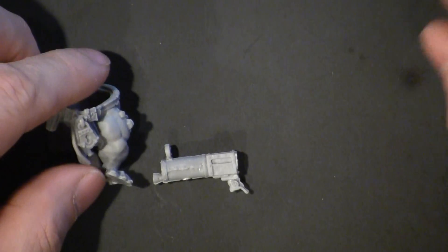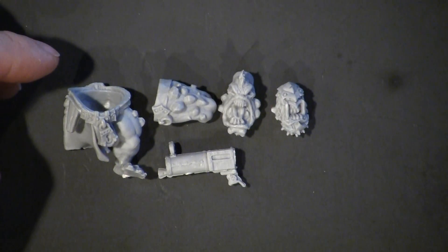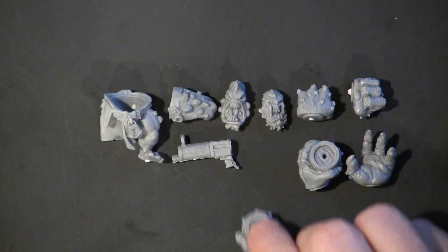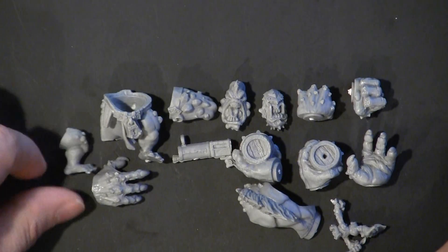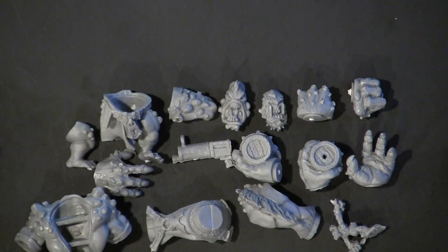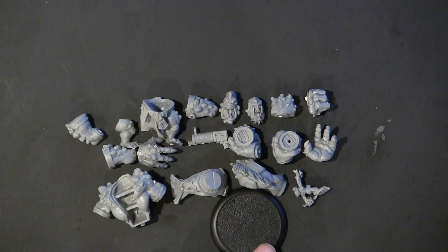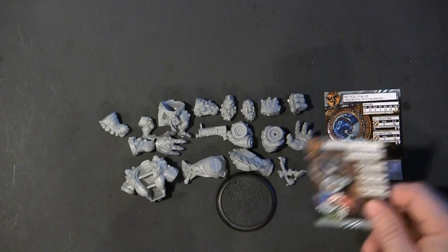There you go — this is the Dire Troll Blitzer Bomber Mauler kit from Privateer Press. We're going to go ahead and clean up these pieces and come back and do a figure forge on this model with an attempt to swap it out. Since the pieces are all resin, it shouldn't be too tough. Thank you — this is Matt with Gamer Goggles, and a box breaking of the Dire Troll Blitzer Bomber Mauler.